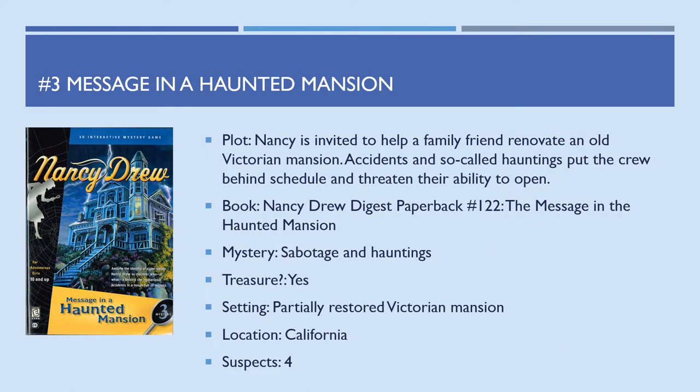Game number 3, Message in a Haunted Mansion, involves Nancy being invited to help a family friend renovate an old Victorian mansion. Accidents and hauntings put the crew behind schedule and threaten their ability to open. This is the first game based on a digest paperback — number 122, The Message in the Haunted Mansion. The mystery is sabotage and hauntings, and this is the first game with a treasure. The setting is a partially restored Victorian mansion in California, and there are four suspects.